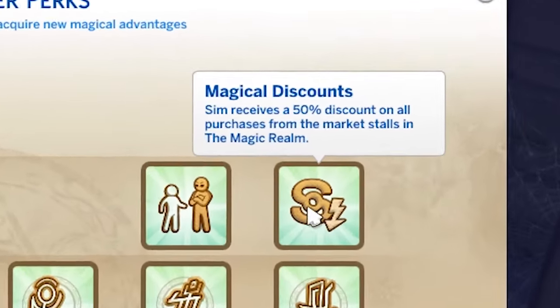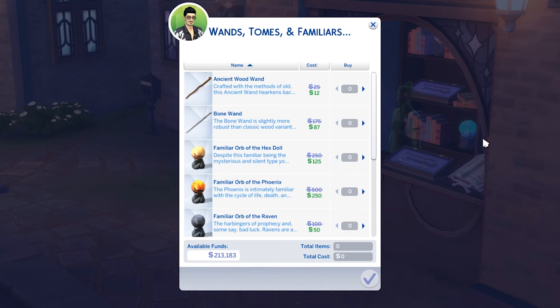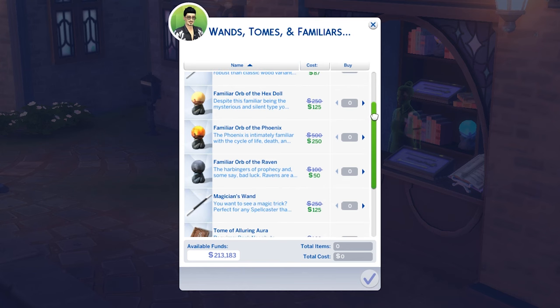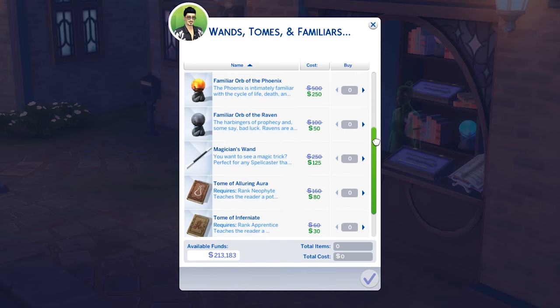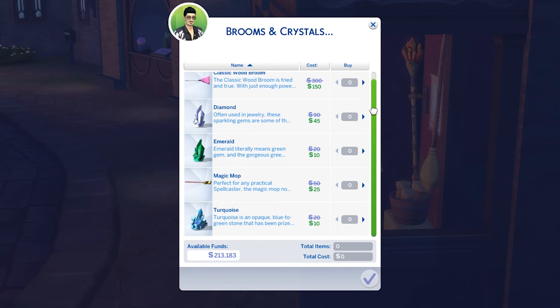Magical Discounts is available at master rank and means all items for sale in Caster's Alley are 50% off. While this can save you a lot of simoleons, it's also not that hard to make money as a spellcaster. It's a nice to have but not a necessity by any means — I'm giving this two out of five.